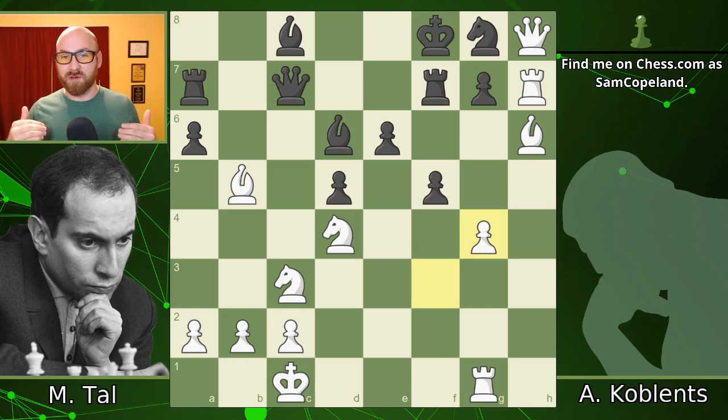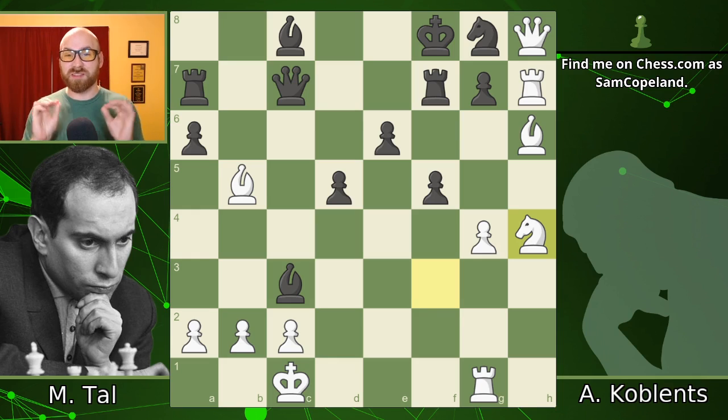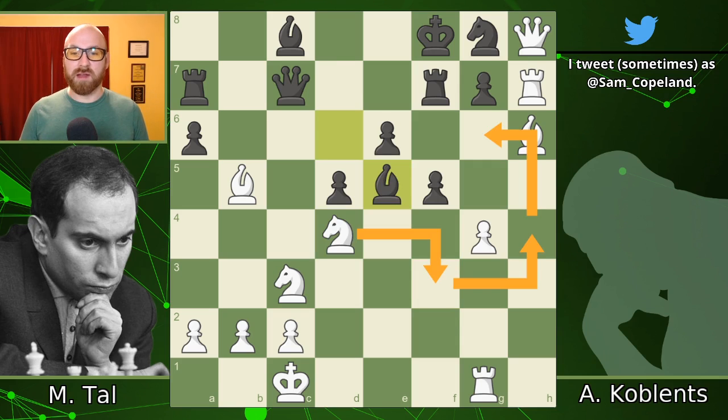I encourage you to look at the notes and play through them — really wonderful stuff here. Bishop e5 was played instead of bishop f4 check. After bishop e5, the best move seems to be knight f3. When bishop takes c3, it runs into knight h4, which is crushing because of the threat of knight to g6 checkmate. Really beautiful — just ignoring the hanging bishop on c3. Knight f3, h4, and then into g6. I love this maneuver.